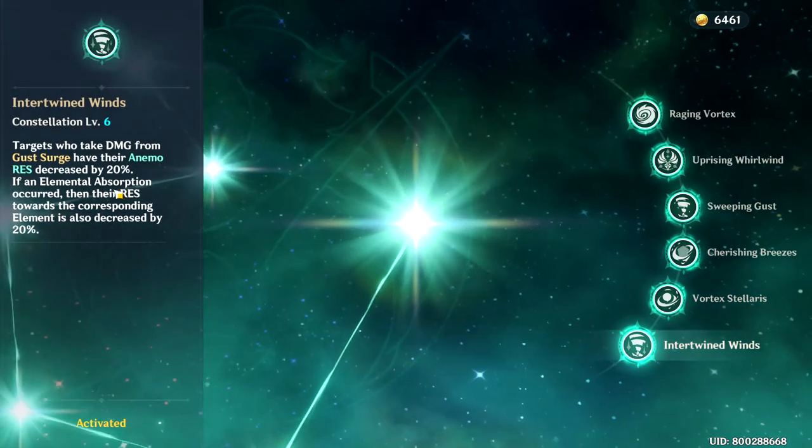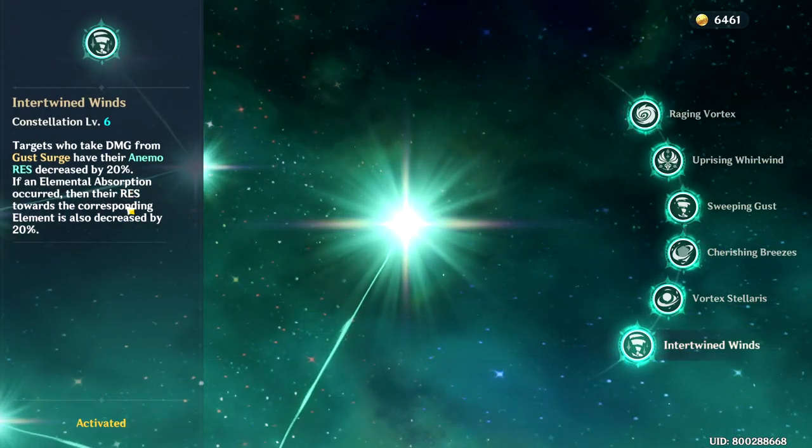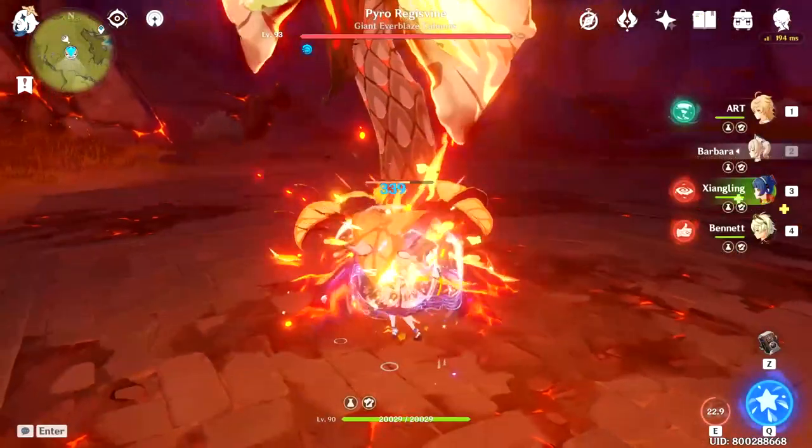And together with the 6th constellation that further decreases element resistance by 20%, he can provide significant debuffing utility for the team.